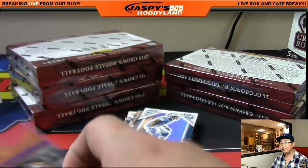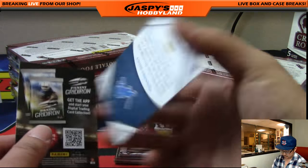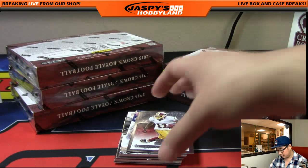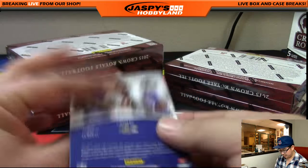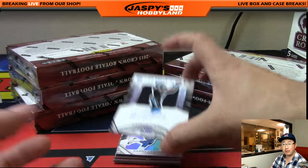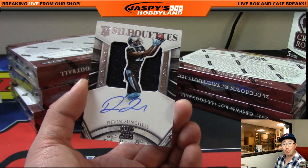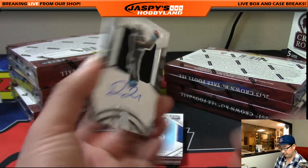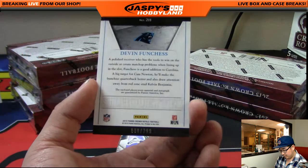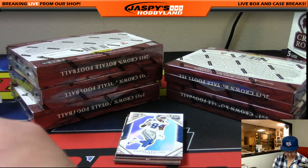Alright, so Boma, what I'm going to do is open up the gate. These blue ones aren't numbered either. And look at this, Arthur — another Devin Funchess. I guess you could sell one and keep one if you wanted to. Jersey Auto, 80 out of 299, Silhouettes Auto for Arthur and the Panthers.